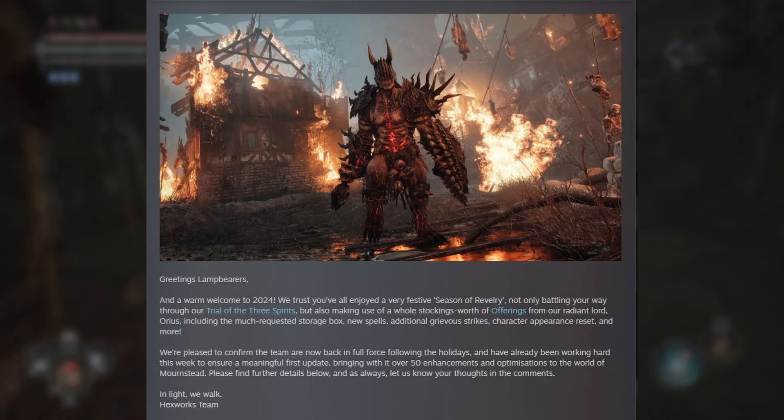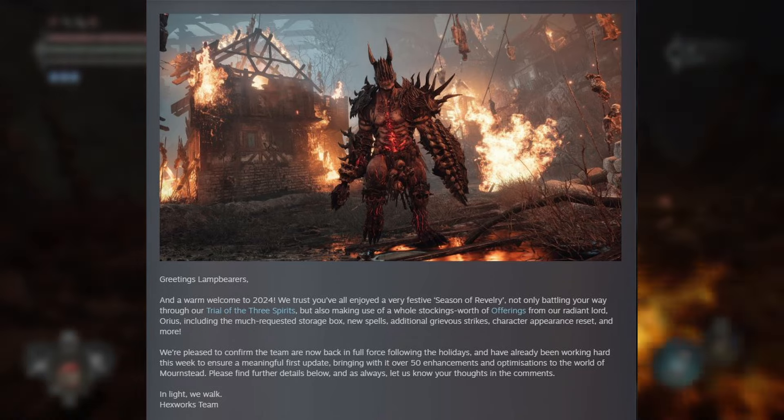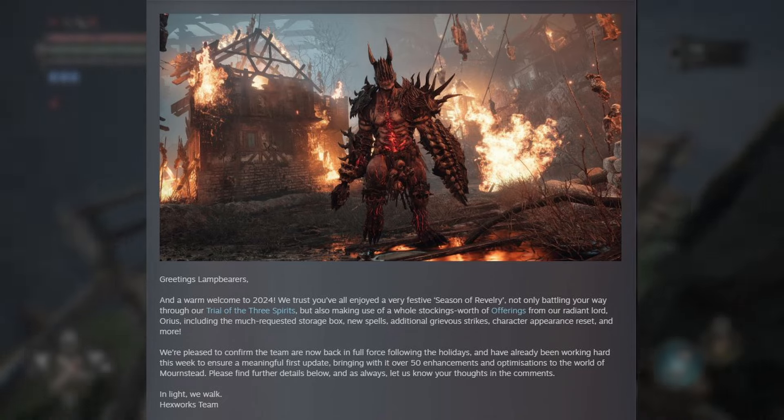This is update version 1.1.430. Greetings lamp bearers and warm welcome to 2024. We trust you've all enjoyed a very festive season of revelry, not only battling your way through the trials of the three spirits — that is when they're not glitched, assholes — but also making use of a whole stocking's worth of offerings from our radiant Lord Aureus, including the much requested storage box, new spells, additional grievous strikes, character appearance reset, and more. The team are now back in full force following the holidays, bringing with it over 50 enhancements and optimizations to the world of Mournstead. So they did this update in one whole week — can't be much in here. I've been back to work for a month now and I haven't done shit yet either. Let's just make the next one better.